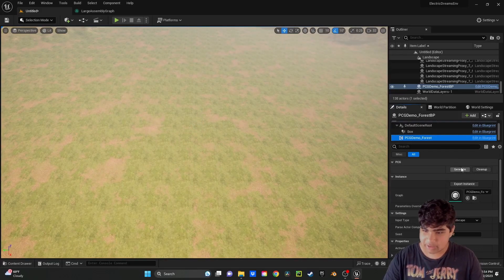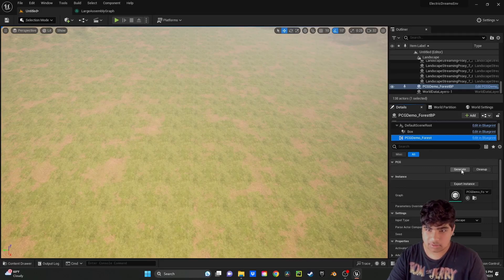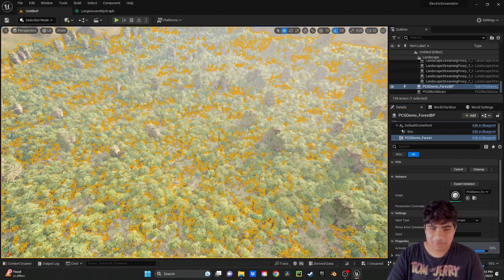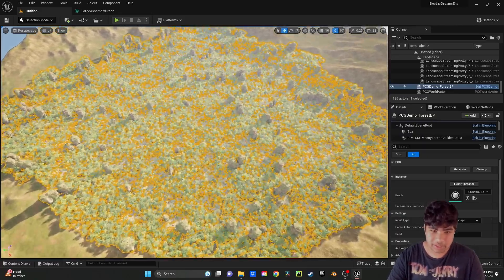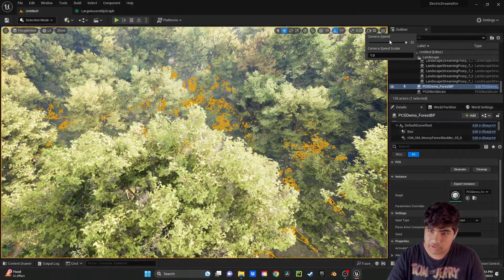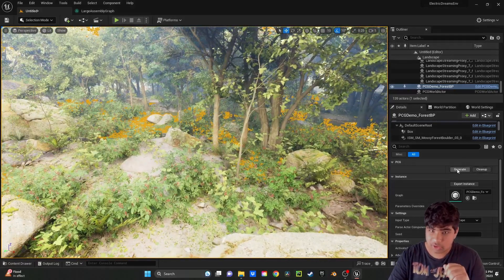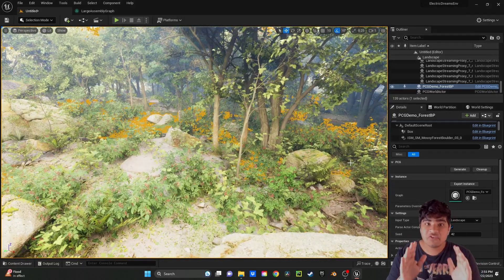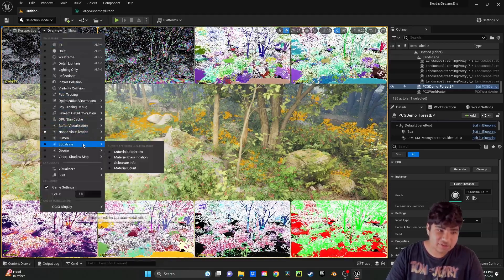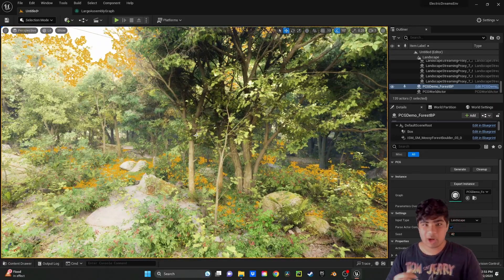Now we would scroll down to PCG Demo Forest and click Generate. Now you might not be able to tell what this is or why we're even doing it, but then you get in - oh, look at that! You can already tell it's a forest. If we get in closer, look at that. One click - the Generate click - has given you an entire forest. And if you can see here: Nanite enabled, Lumen enabled, right out of the box, ready to go.